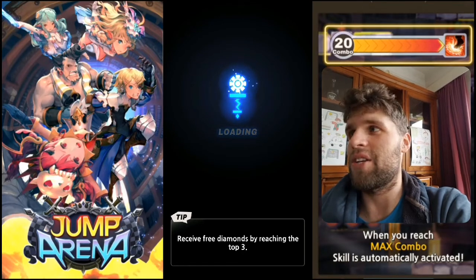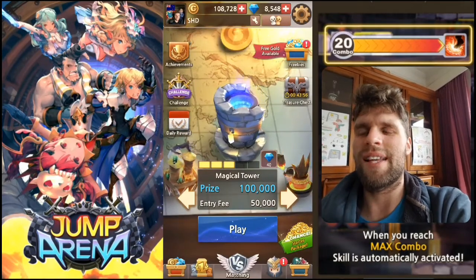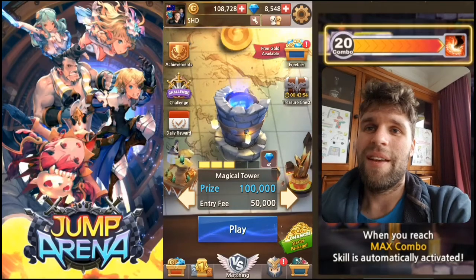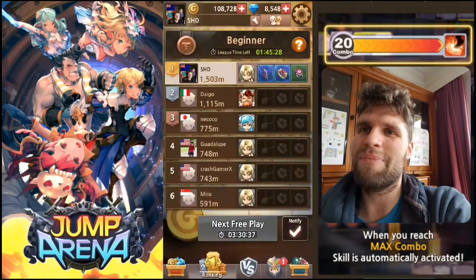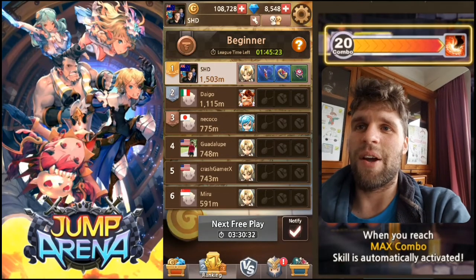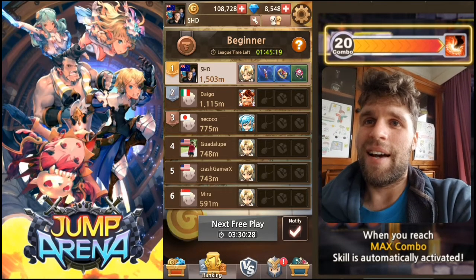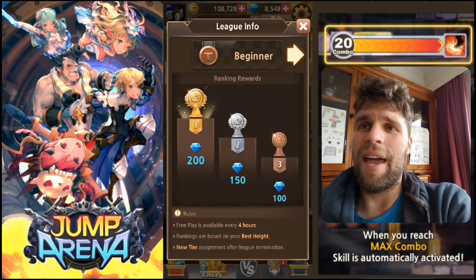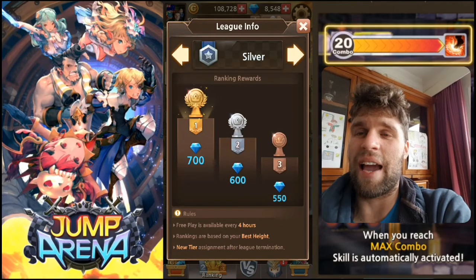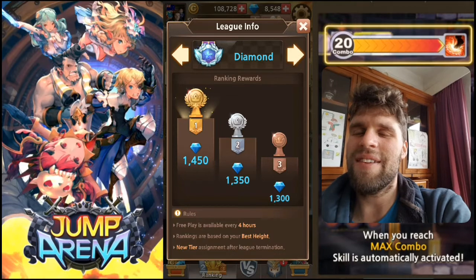There's one other way you can lose: if you get trapped under a steel and you're jumping and getting nowhere, there's a little lava that starts building up. I think this is pretty cool. Under the ranking, they've got these ranking things that go every day. I'm currently in the beginners one because I've only just started. There are different ranks and you can get the currency from these if you place well.